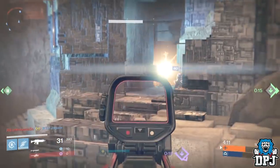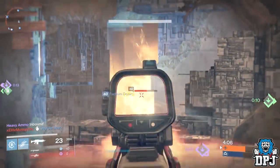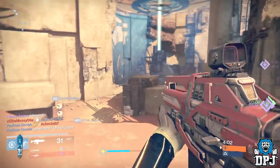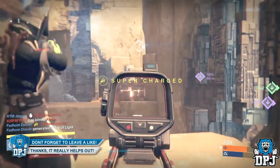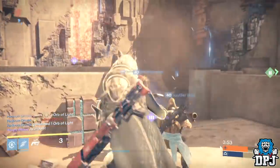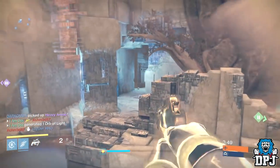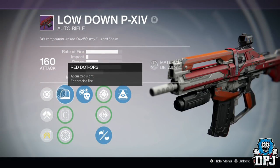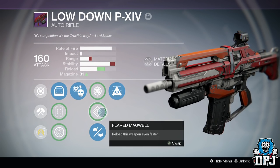This type of auto rifle is my favorite to use — all around they are the best. Yes, auto rifles like the Doctrine of Passing and the Soul Stealer's Claw are pretty good, with a much faster fire rate and capable of killing at close range quicker, but when range starts to get further away it's much harder to kill. That's where this type of auto rifle has no issue. Land yourself a decent stability roll on one and they do nasty things. My Lowdown has Crowd Control, Smallbore, and Hidden Hand — an amazing roll I'm lucky to have.